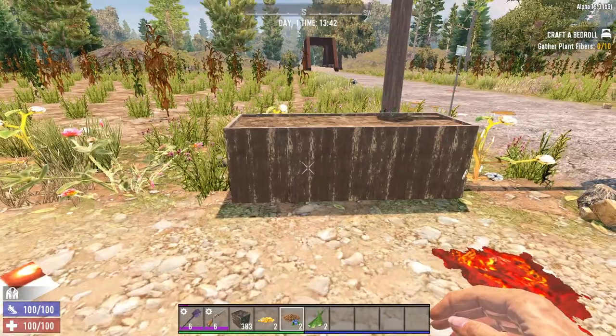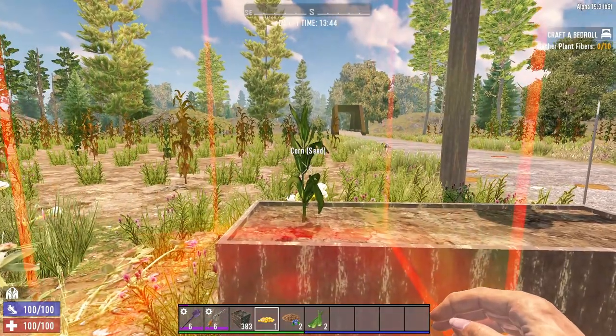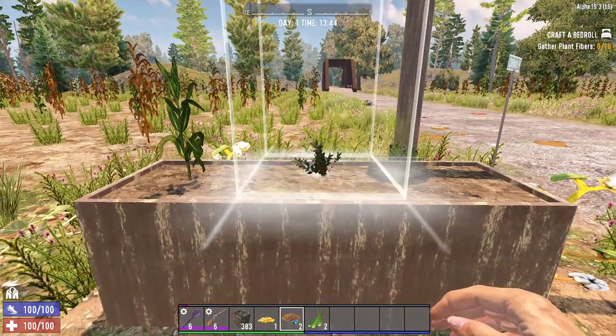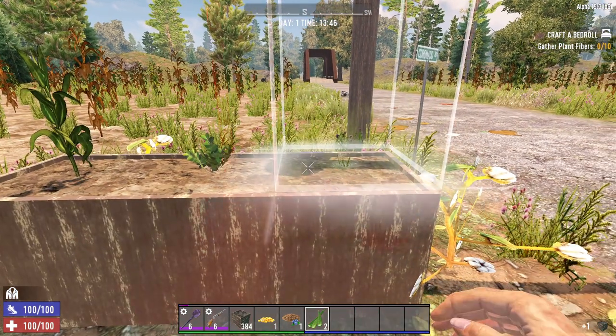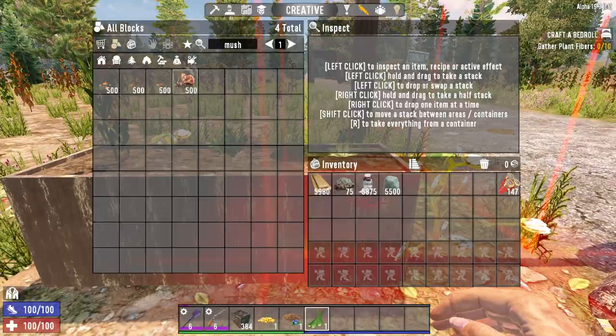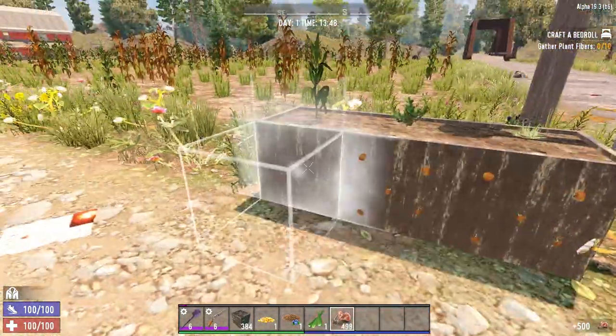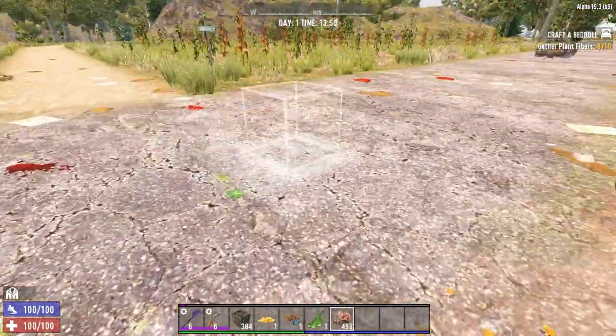Once you've crafted yourself a farm plot, which takes exactly 20 seconds either in your inventory or at a workbench, you can put it on your hotbar and place it down like any other block. You'll want to make sure the block has access to the sky — I'll explain some ways to get around that for underground farmers later. You don't need to worry about water in this game, so once it's down you'll need to plant something on it for it to grow. For that, we have seeds.